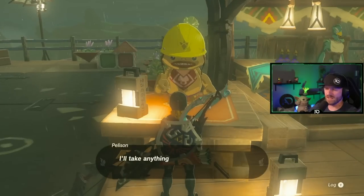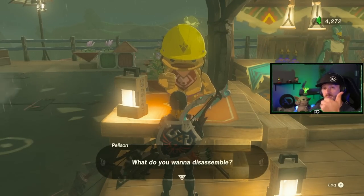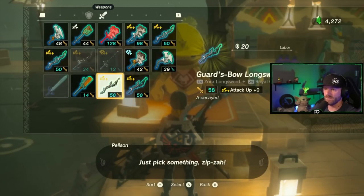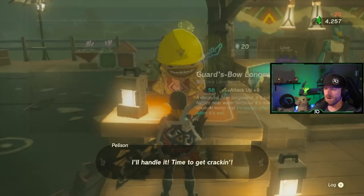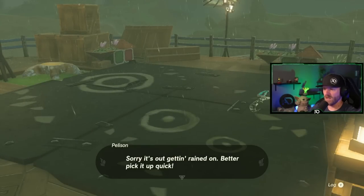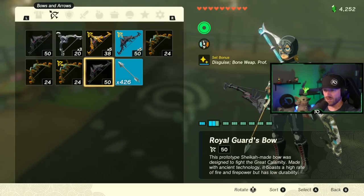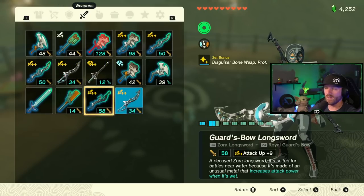Come back to Pellison and break it down. It's going to give you both the duplicated weapon and the duplicated weapon or shield that was attached to it. For 20 rupees you can break that apart, and now you have a duplicated weapon and a duplicated Royal Guard's Longbow. We got our Guard's Bow back and we still have our Guard's Bow on the other one too.